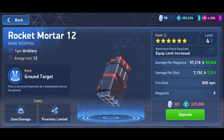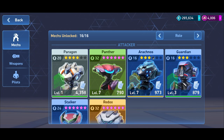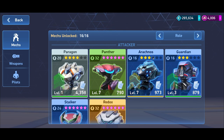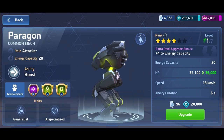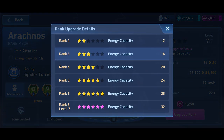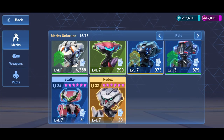Mine is currently at rank 6 level 4 and I'm going to max it out. Now let's look at which mechs are best for the rocket mortar 12 with dual equip, meaning you need 24 energy capacity. For attacker mechs: Paragon, Panther, Arachnose, Guardian, Stalker, and Redox. Most attacker mechs max out at 32 energy capacity — Paragon is 32, Panther is 32, Arachnose is 32, Guardian is 32, and Redox is 32. Stalker maxes out at 24.